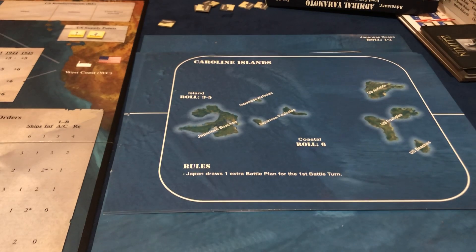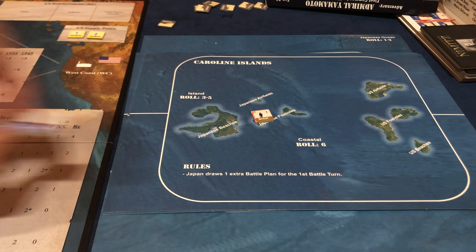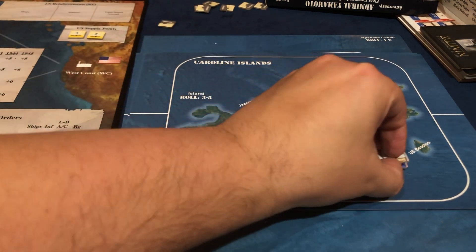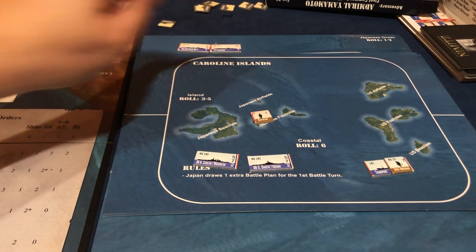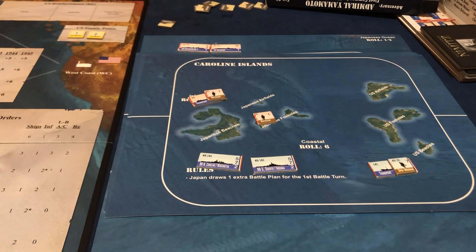Japan drills one extra battle plan for the first battle turn — that's not too bad. They have one infantry, one battalion in the foxhole. We have two battleships and a Marine. Carrier Fleet 5 is going to have a full-strength carrier along with a destroyer out in the ocean, and they bring with them one infantry which is a battalion.